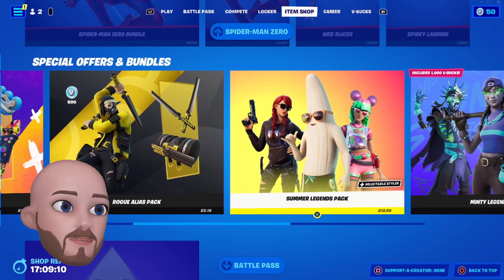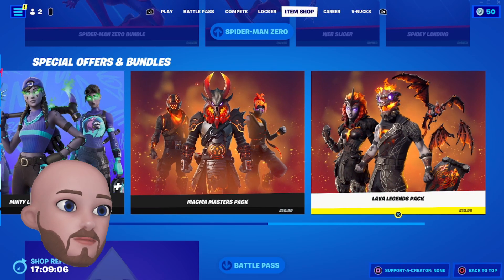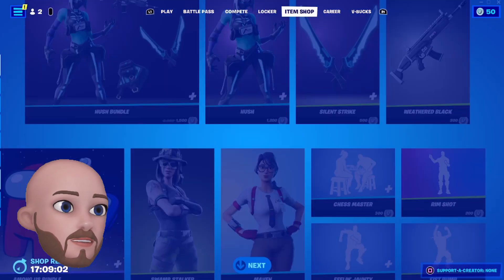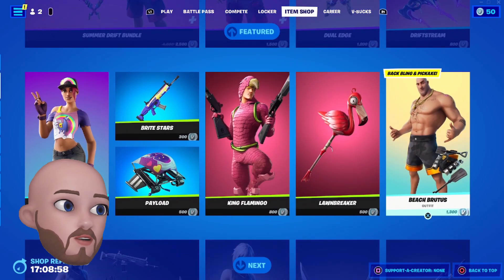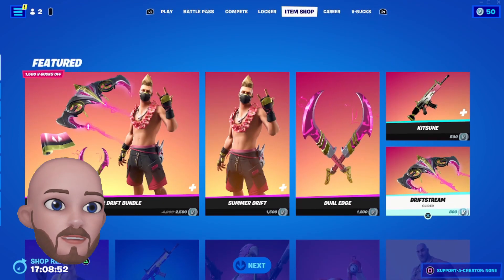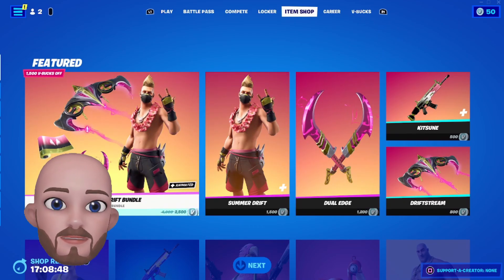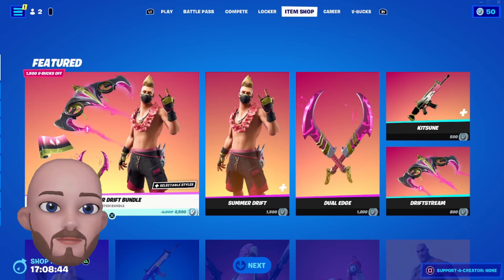Other than that we've got the Rogue Alias Pack, the Summer Legends Pack, the Minty Legends Pack, Magma Masters Pack, and the Lava Legends Pack. Recommendations for today: the Summer Drift Bundle, Beach Brutus or Beach Bomber. There's a lot of summer stuff in today — Summer Drift Bundle being awesome at 1500 off. That's my recommendation.